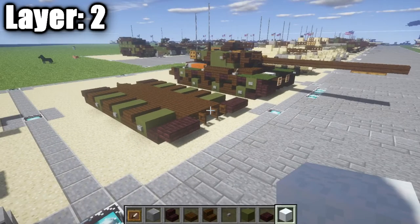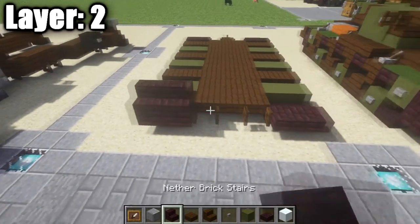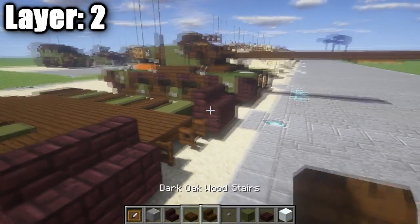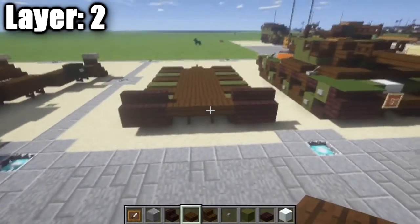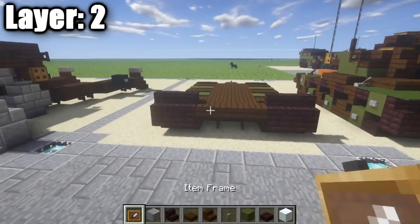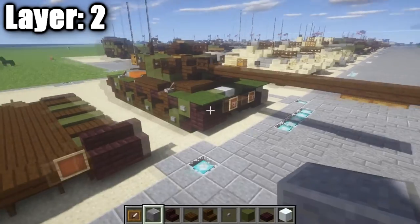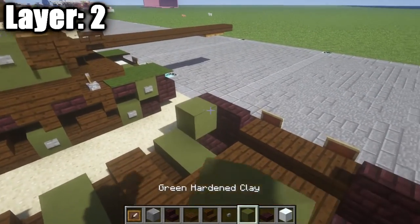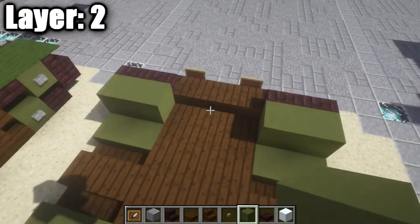Moving on to layer two. Place two nether brick stairs across the nether brick top slabs on either side. In between those nether brick stairs, place a row of three dark oak wood half slabs. On the outside blocks, place an item frame on each — we'll add glass in a moment. Then place two green stained clay full blocks behind the nether brick stairs.